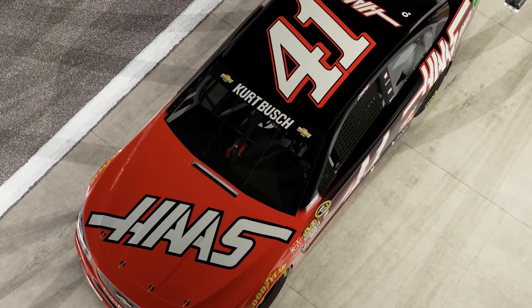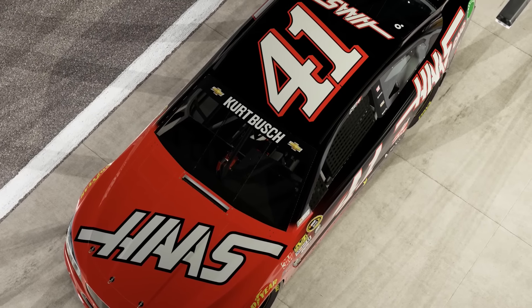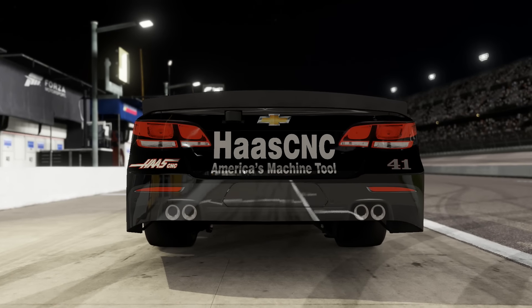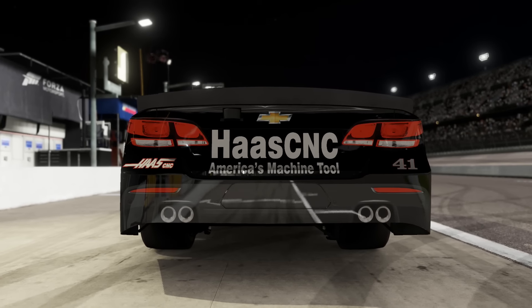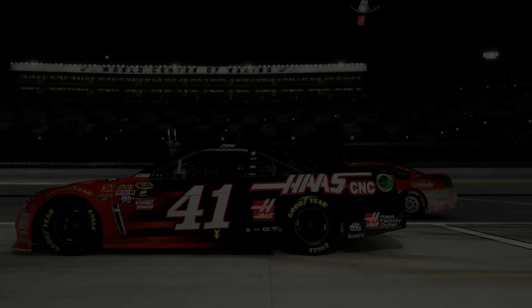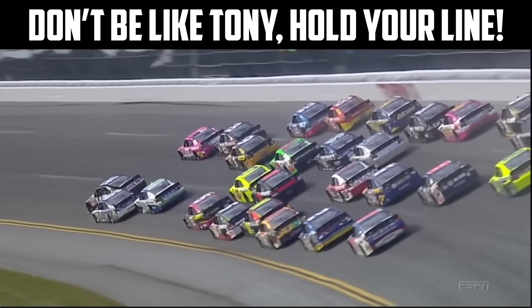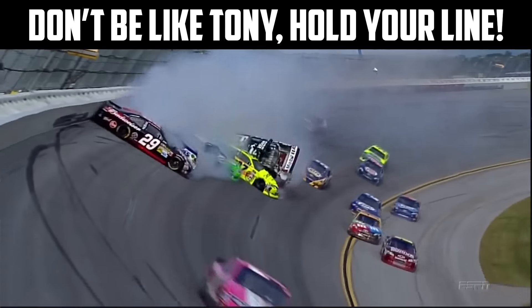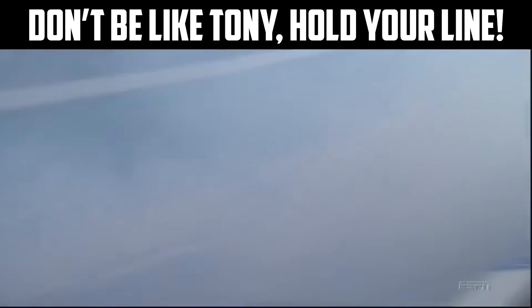The second tip is to make sure you hold a steady line throughout the corners, whether it's the high line or the low line. Make sure you stay committed to that line throughout the whole corner to get the best run onto the straightaways. If you switch lines mid-corner, you will lose your momentum and possibly even run into somebody else and risk crashing — you'll end up like Tony Stewart did in 2012. So it's best to just hold a steady line; you'll get a better run off the corner and have a better chance of gaining a couple positions out of each corner.